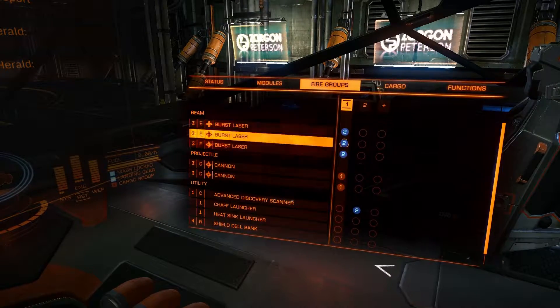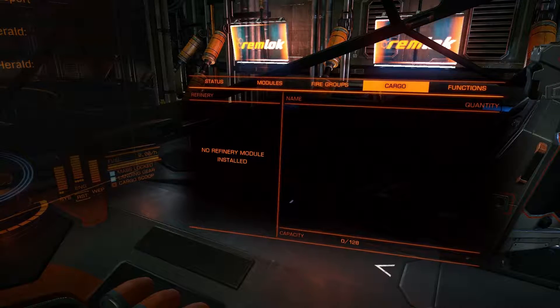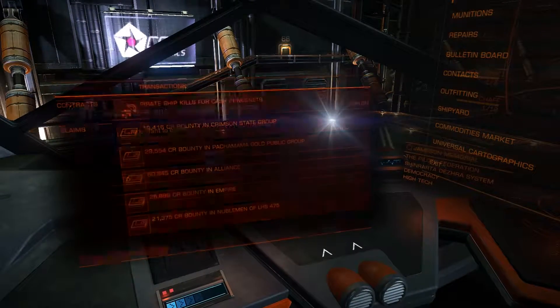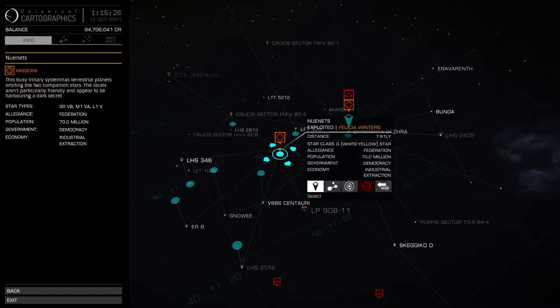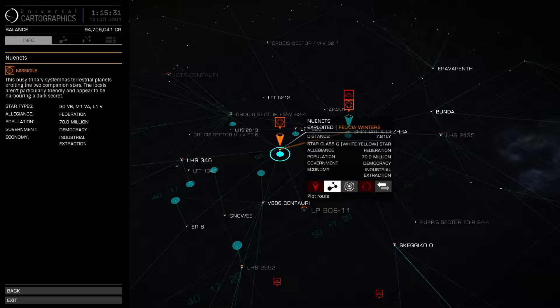Fire grips are simple: three burst lasers tied together, two cannons tied together, and a separate fire grip for the current one. I wish you could have three fire grips in one — that would make it much better. Cargo space is going to be 128. I want to go hunt down four pirates and at the present moment we're at Founder's World — I hope I can actually find four pirates here because last time I went there it was absolutely garbage, there was nothing.